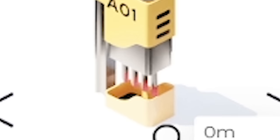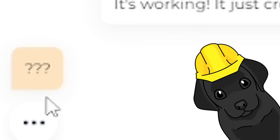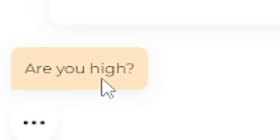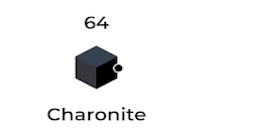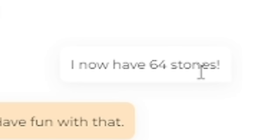So it looks like there's like some sort of rods at the bottom. If we just hold down, it goes in and it's made a cube. Look, it's working — it just created something. Paddy's like 'what? A huge black cube?' It's so smooth, I really want to break it. Paddy's super confused right now. So yeah, I can click on these and you can see it's getting destabilized, and then as we click it breaks. And then we've got 64 caronite — obviously I can't describe that word to Paddy very well, so I just call them stones. He's like 'well okay then, have fun with that.'